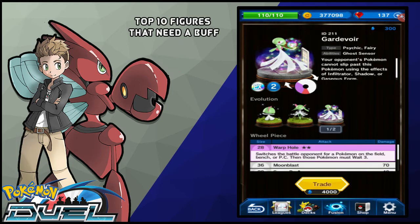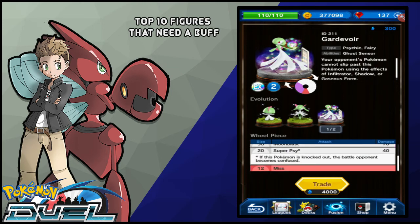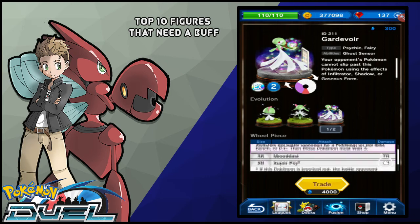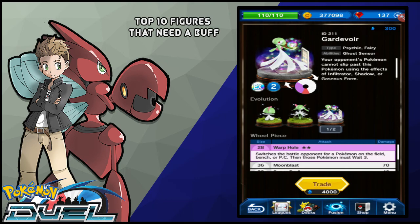I actually haven't really got the chance to try Warphole out too much, but to my understanding if you hit Warphole and it goes through, you're allowed to switch Gardevoir for any Pokemon on your bench, your PC, or on the field. All I can really tell is that this Pokemon is once again really underwhelming, considering it only has a 40 and a 70 move, which is pretty poor considering it's an EX, and it still has 2MP. Gardevoir honestly deserves to be a bit stronger or have like a better 3-star purple move — something that could manipulate things similar to Trevenant's ability. This Pokemon definitely deserves a buff.